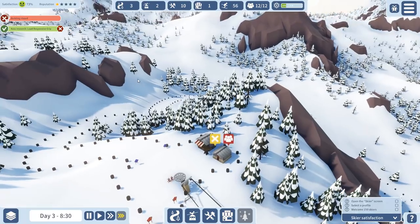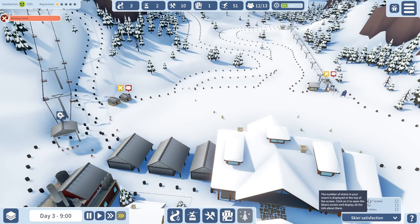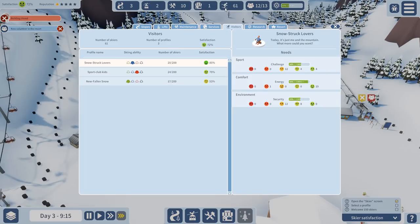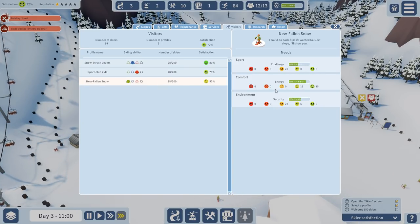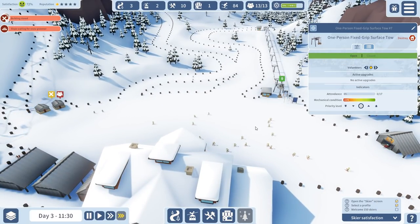We need to open the skiers screen — we selected Profile L and need to welcome 150 skiers. You can see the snowstruck lovers are very happy with the energy, and security and challenge are okay. The sport club kids are not as happy because they need some more red slopes and more challenge. And the new fallen snow people are not yet happy, but they will be as soon as we open this venue over here.